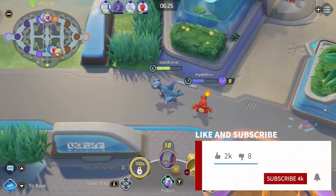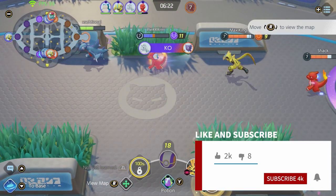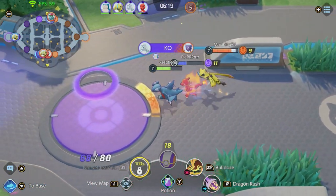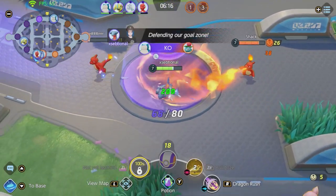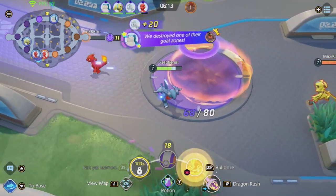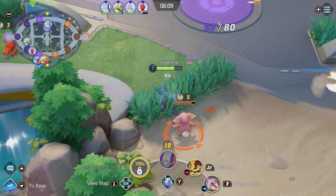Next up, the build. To recap the abilities: go for Dragon Rush and Dragon Claw. Both are great for creating space and pushing Pokemon around, and they have very good combination possibilities.